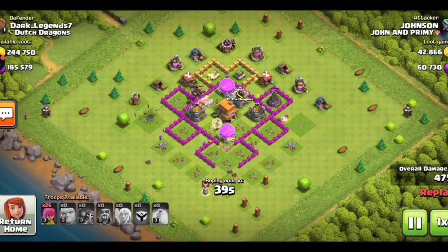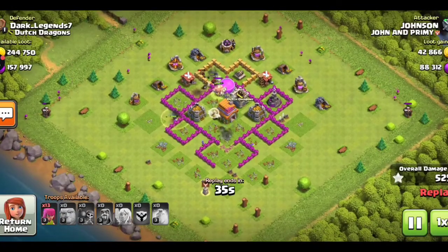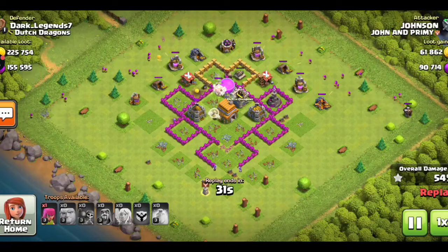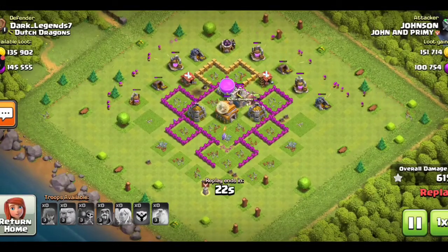Let me deploy my archers to take down the remaining base. I still have my hog riders but one wizard tower is remaining. Almost 60 percent of the base has been taken down. If you are a TH6 member, try to tell me in the comments below what type of strategy you are using.